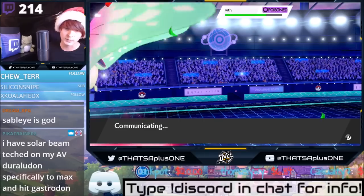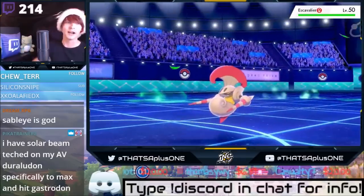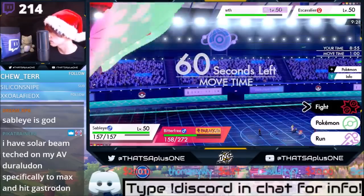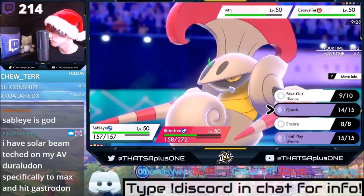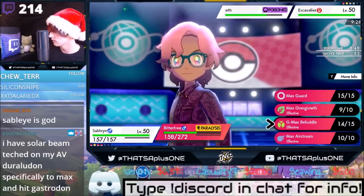I have Solar Beam teched on AV Duraludon specifically to max hit Gastrodon. I think Giga Drain is better — if Duraludon got Giga Drain, that'd be awesome, but it doesn't. Escavalier — I will use Quash and Befuddle.